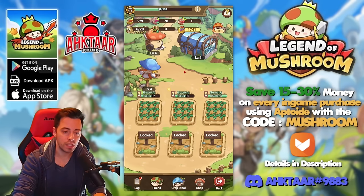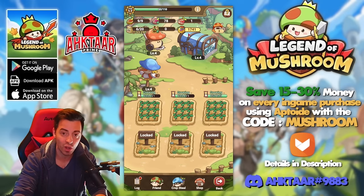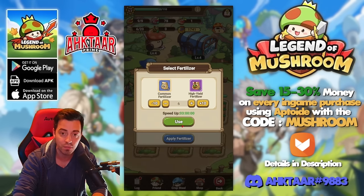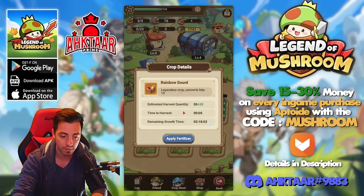Make sure that all the time you are using the rarest seeds you have. It's gonna take a bit more time but the resources you're gonna get inside are gonna be way better. You are gonna acquire more fruits and faster, so this is always the best thing to do. And something more at the farm — you want to use all your fertilizers every day to reduce the time needed to grow.